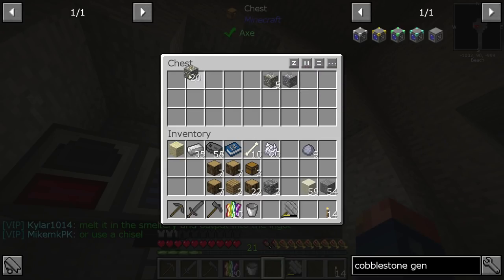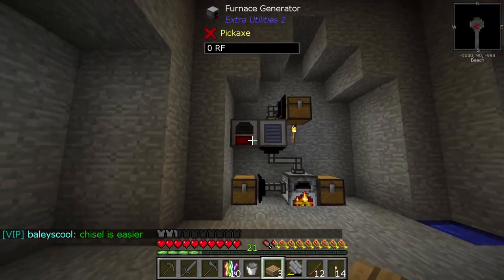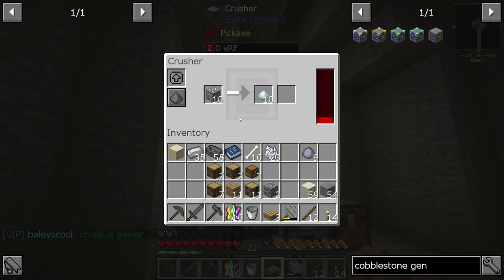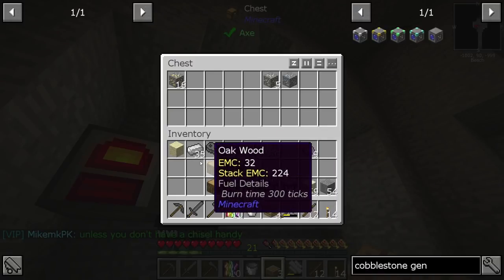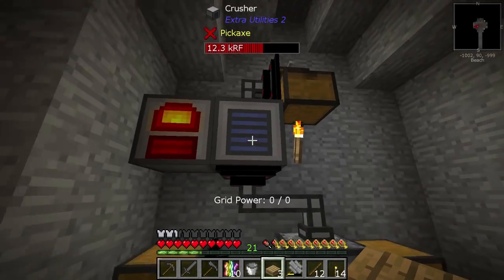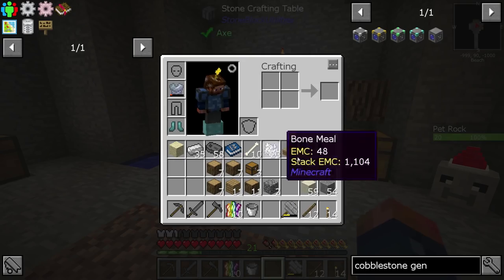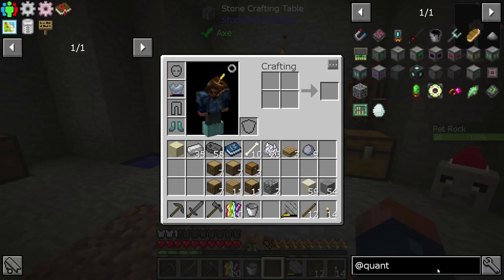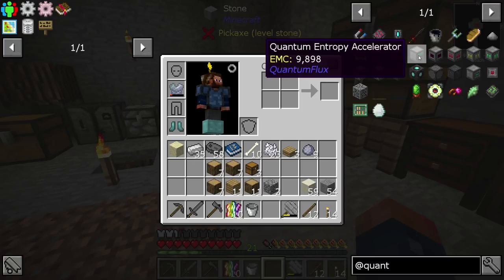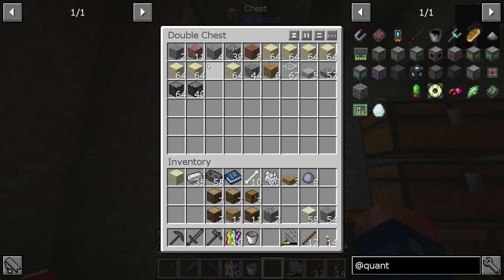We're basically at the point of processing silver, but I do need gold to be produced first. We can also fuel these machines with wood if we want to. Let's fuel that and swap the ore so that gold gets started - we need gold before anything else, even tin. With that gold I want to produce something and get into Quantum Flux - specifically the quantum entropy accelerator.